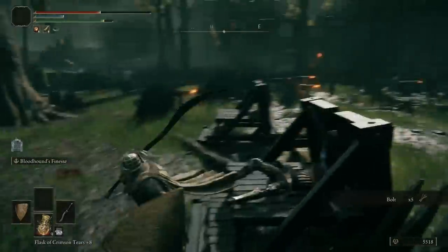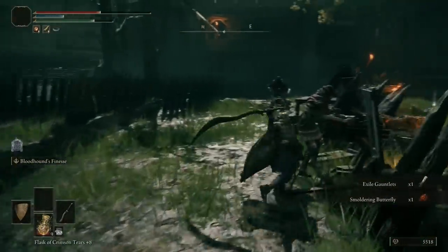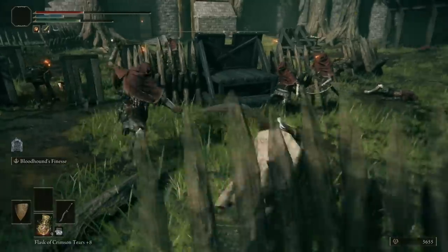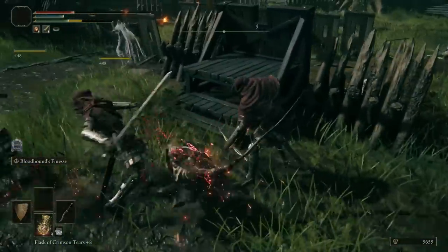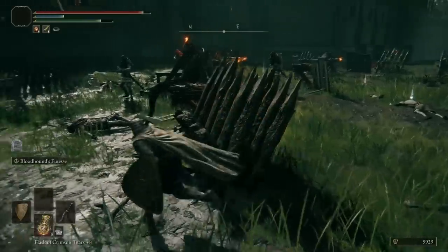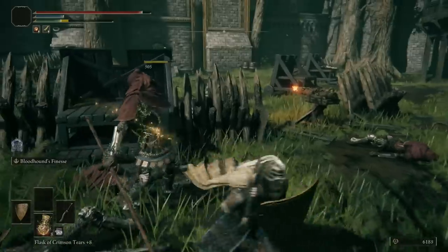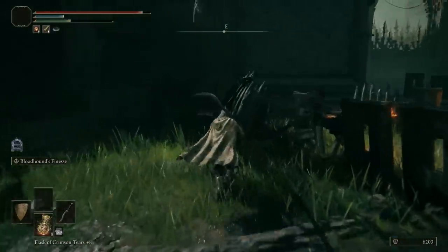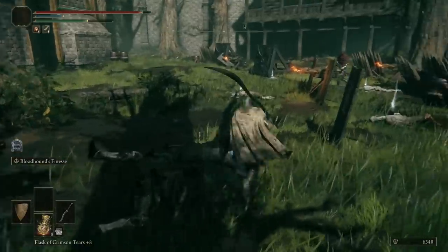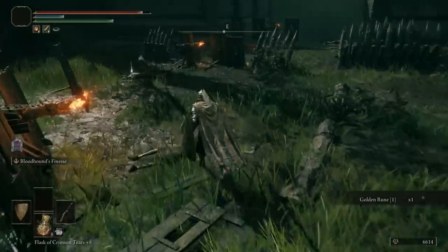So many guys with crossbows — they don't bounce off shields so it's extra annoying. Keep moving and juking to avoid most of the crossbow shots. When they pull out their swords, back up and heal because you're definitely going to take damage out here. Sneak up on the stragglers for backstabs — kind of a waste of time but it works.